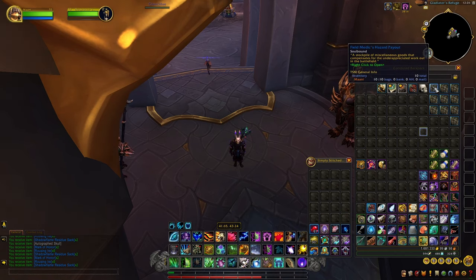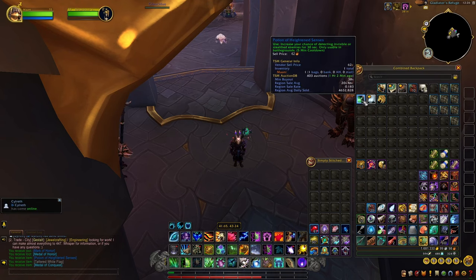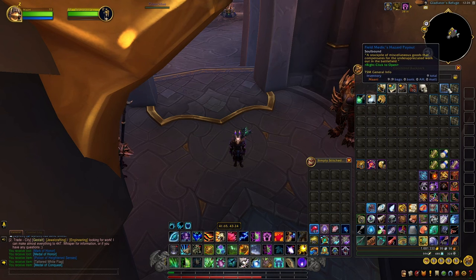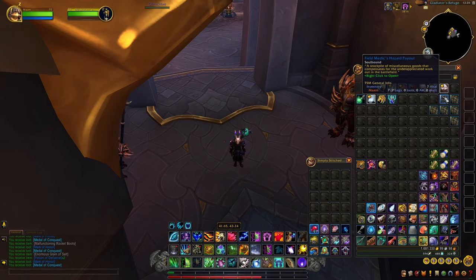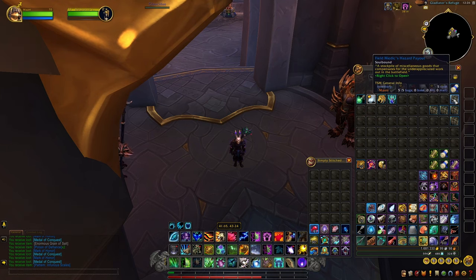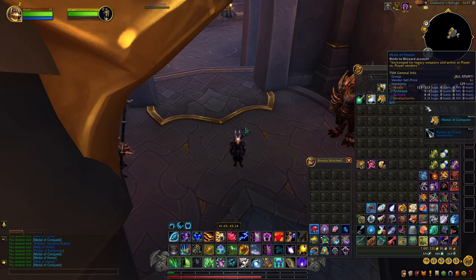Now let's open up these Field Medic's Hazard Payouts. They give you a bunch of PvP items you can use, and the Medal of Conquest — reflect upon your past victories and gain 50 Conquest. It gives you a bunch of different medallions like that. As you can see, you also get plans from them. On my server they're quite low right now, but they still sell for something.